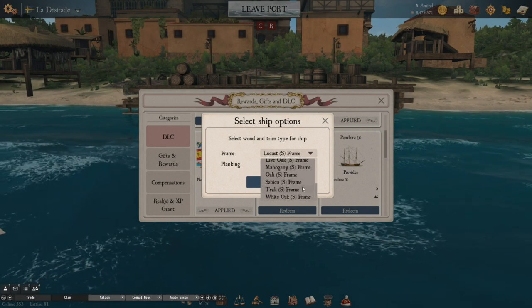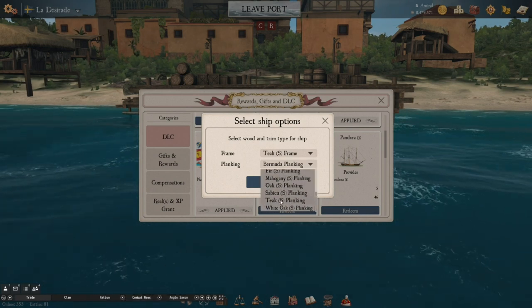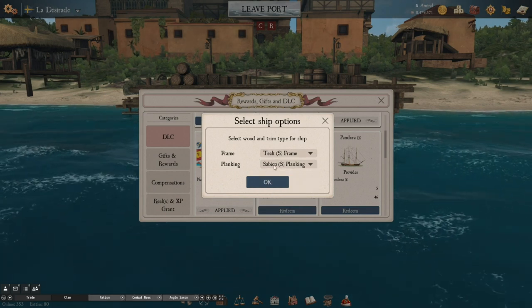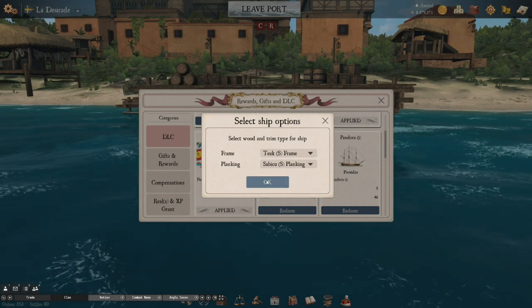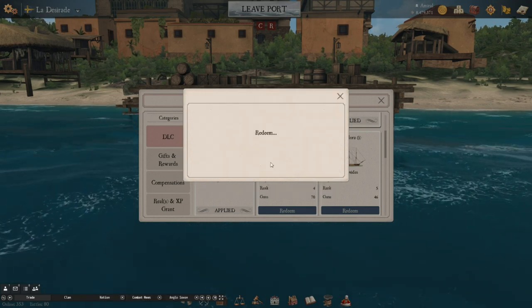So, just a regular good thing to use each and every day — if I'm going to the patrol zone, I'd redeem Teak S frame and Sabaku S planking. This is what you should be building most of your DLCs out of to run out each and every day, or even to break up. That's what you'd redeem, then click okay and confirm.